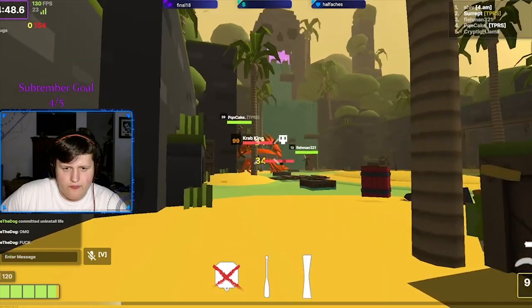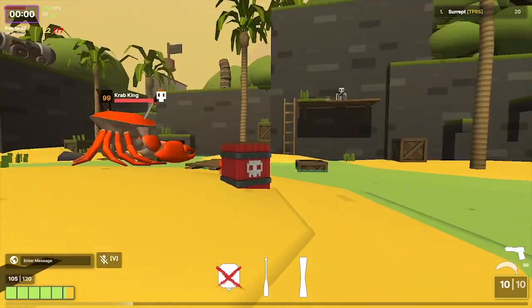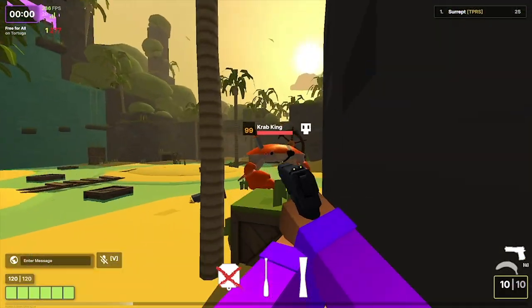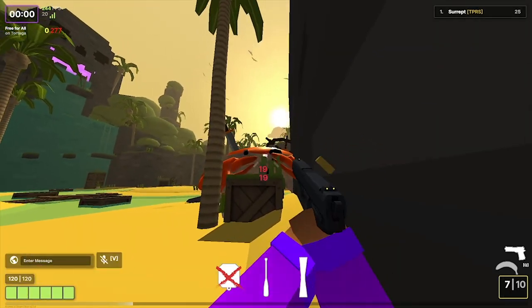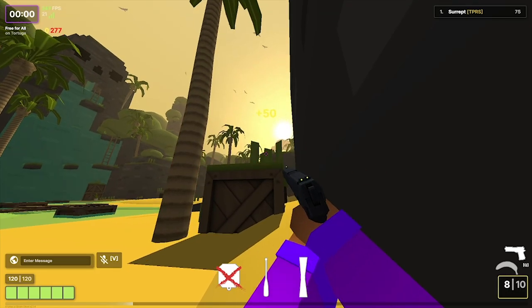Fighting the crab is fairly easy if the whole team sticks to the plan. First, you want to kill all of the little crabs. After killing all of the small crabs, you can trap the king crab in this corner like this. No one else on the team should get close to it so it doesn't target the others. Everyone just shoots the king crab and you should be done killing it around 4:30 left on the clock.